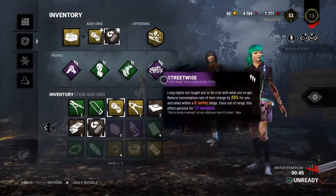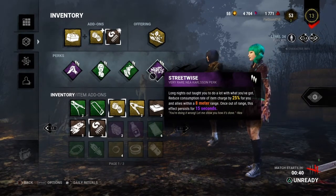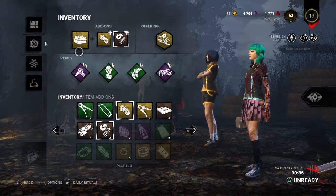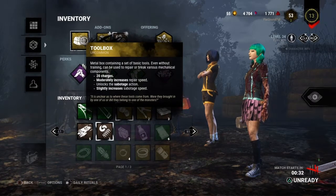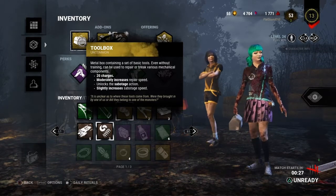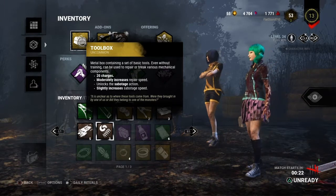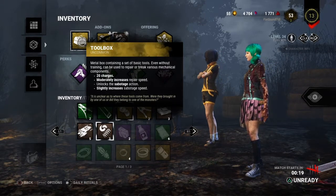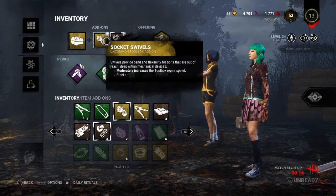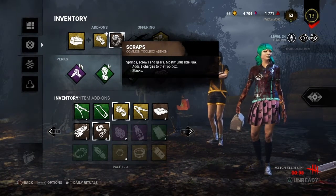For this game I'm running Streetwise, which gives me a 25% item consumption reduction, making my toolbox even more effective. I'm going for some gen speed this game, trying to get two gens done as quickly as possible. Just in case anyone gets hooked early, it makes up for it later and gives you fewer gens to do once people start getting killed off. This toolbox is the yellow one with 20 charges, and I'm running socket swivels which increases toolbox repair speed.